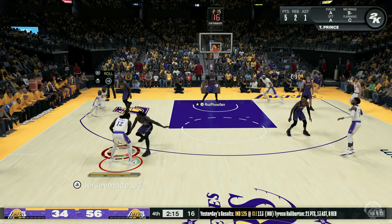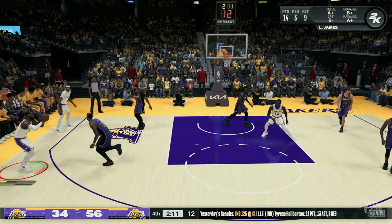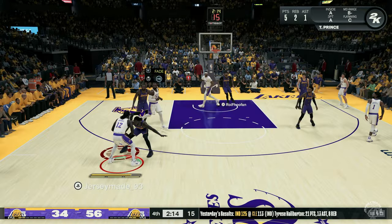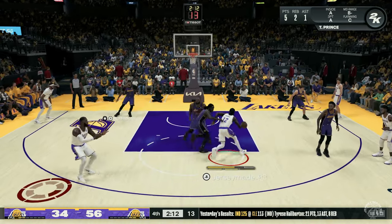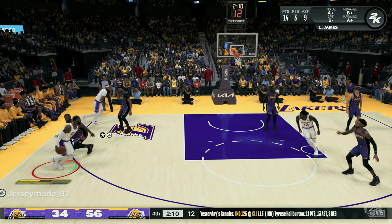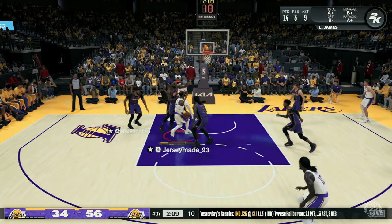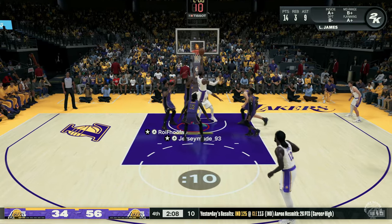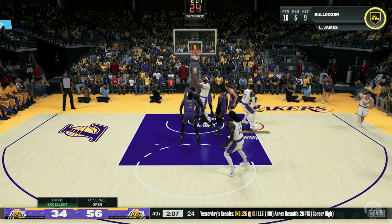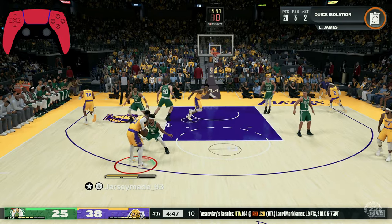Another situation I love using the Bulldozer badge is on the pick and fade — a scenario a lot of people overlook. If you can get the defender to close out too hard, throwing all their momentum to stop the three, you can use that against them. You'll get into the hip-rider animation pretty easily, and once you're in it, go straight to your Bulldozer badge. A lot of people only think about shooting the three or resetting offense when that shot isn't there, but the pick and fade works great for this badge too.